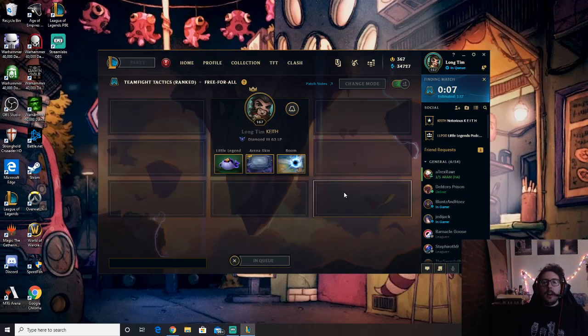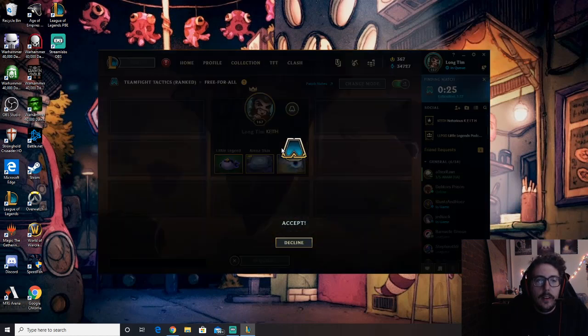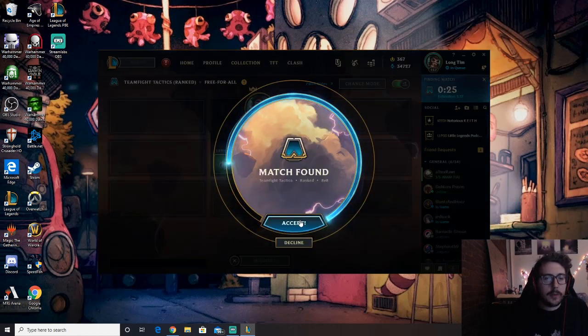Welcome. Alright, on to the next one. Diamond 3, 63 LP — slowly but surely climbing. Had a really nice win last game. I think this might be the last one for today.